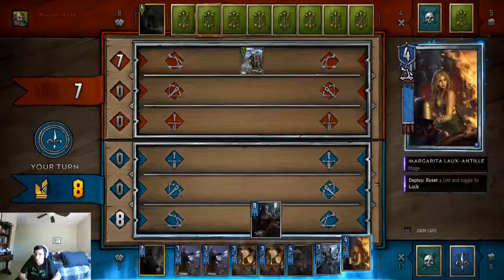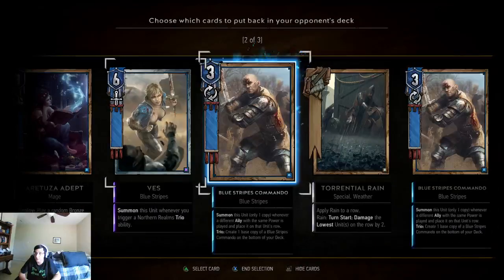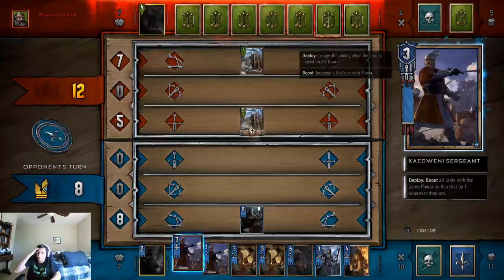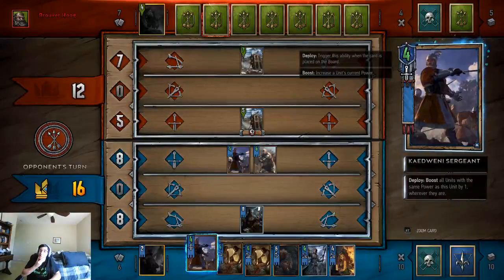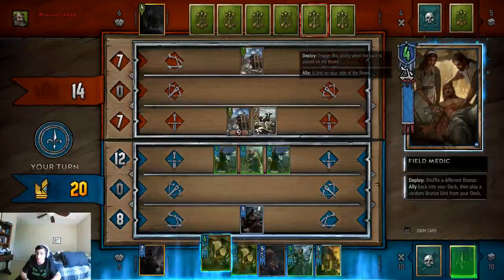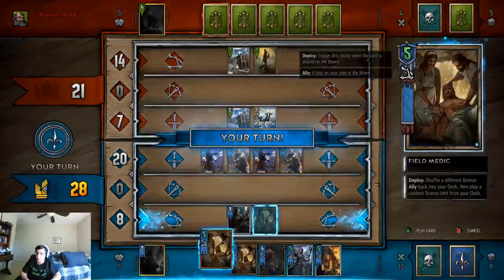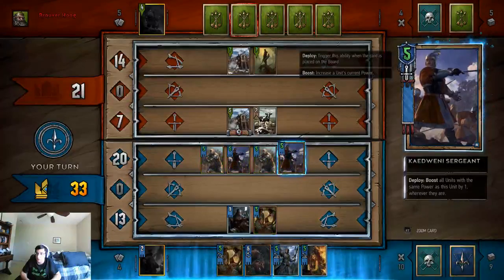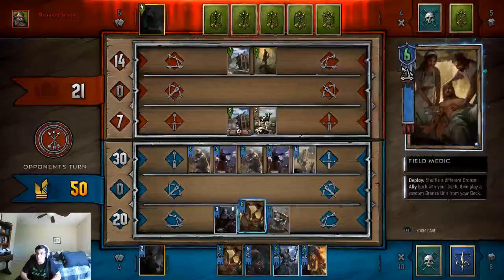I'm going to push back the Blue Mountain Commando and then start off with Neneke again. Normally I would put both Roach and Vess back, but because I pulled the extra Blue Scout back into my deck, we're going to push out the unit. Nice mess you've got here — and he'll move over here. This thing jumps, which is really weird whenever I see it.